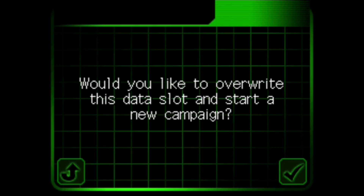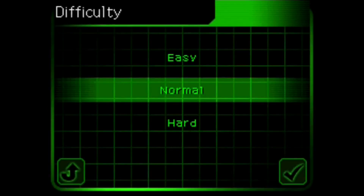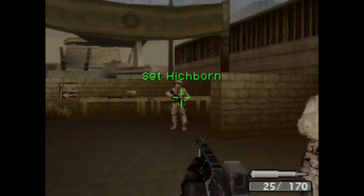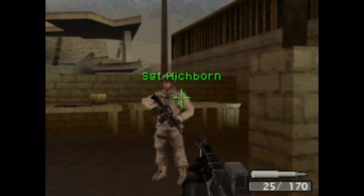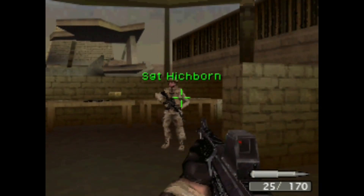At the beginning of the game you can choose between easy, normal, and hard mode. I played the entire campaign on normal mode because that was the default, and I have no desire to play this game any longer than I need to. For the first mission you find yourself in a training camp, where soldiers teach you the controls, how to shoot, and how to perform various combat actions.